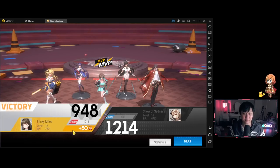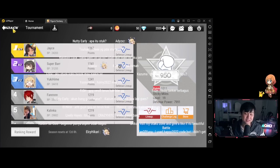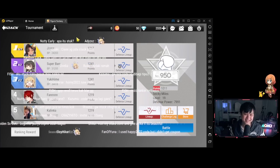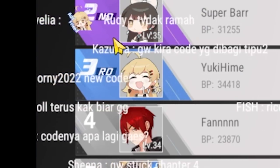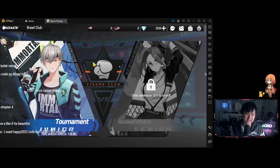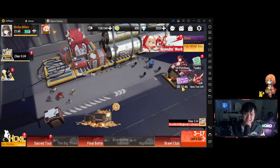I was able to auto the win but I do feel like I was over-statting them — 7991 BP versus a 6763 battle power opponent. BP is battle power. So yeah, that's the arena system in a nutshell — works very similarly to a lot of other arenas. And oh my god these floating messages just don't stop — 'Horny 2022' new code? I don't know, somebody try that code. I doubt it's going to work.